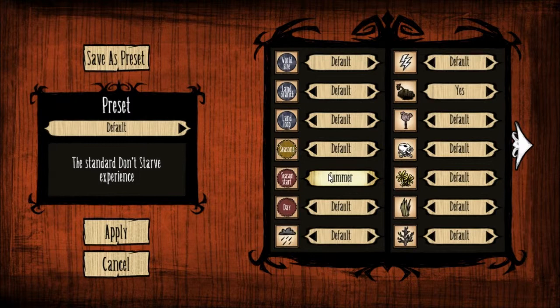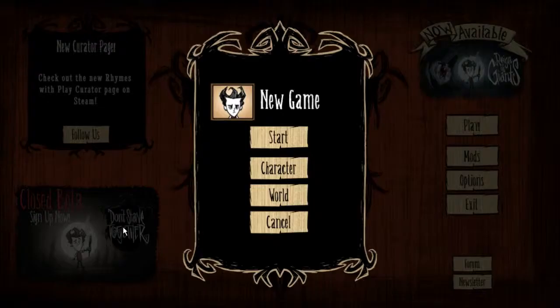World settings - we've got presets, a lot of stuff. We can go default, a quicker start in a harsher world, or a dark and twisted variant. I'm just gonna go default since this is my first time playing. Everything else looks fantastic, let's go.